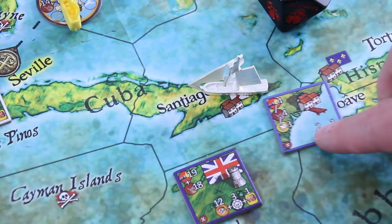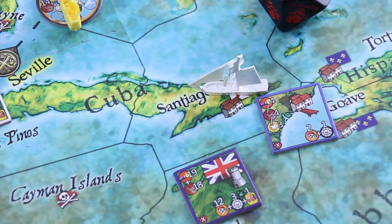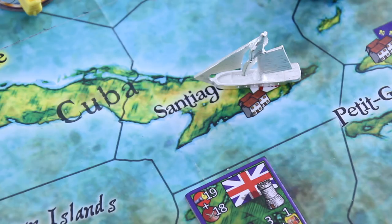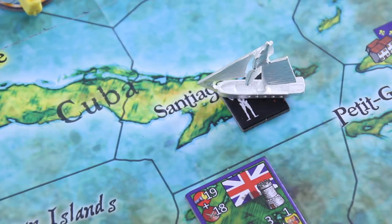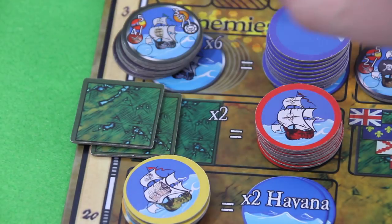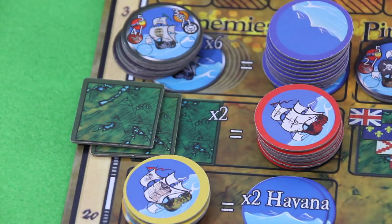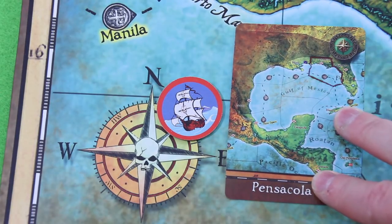Santiago is sacked! We gain one reputation token — really really important — and on top of this we gain two more swagger, making it into level three. So we're officially Land Lovers now. We place one of our pirate tokens here in Santiago, so we can now use it to rest there. And of course we put the land token next to the pile — that's two now, which means we have to spawn our first pirate hunter. We draw our next territory card and this is Pensacola. We want to go there!